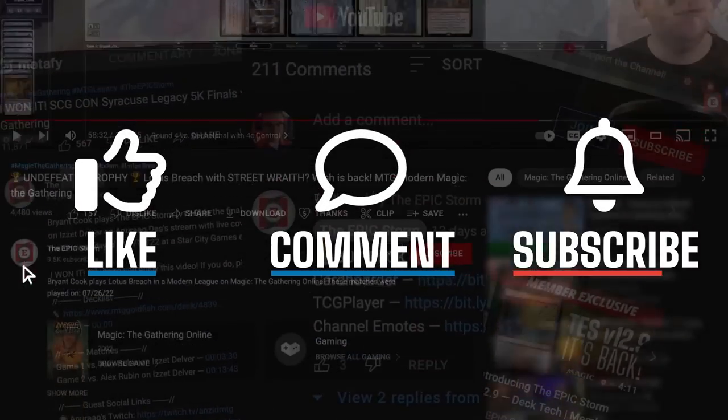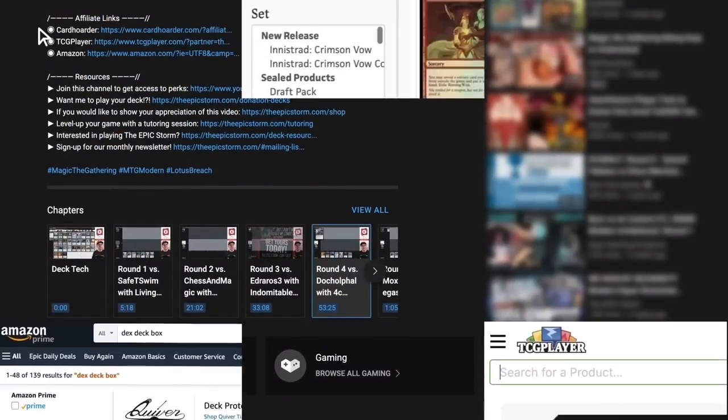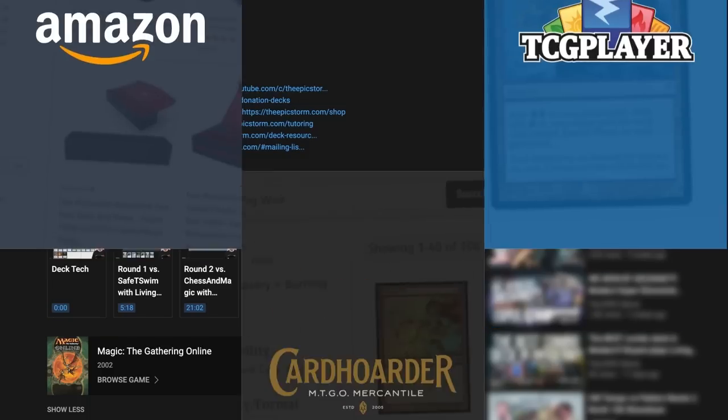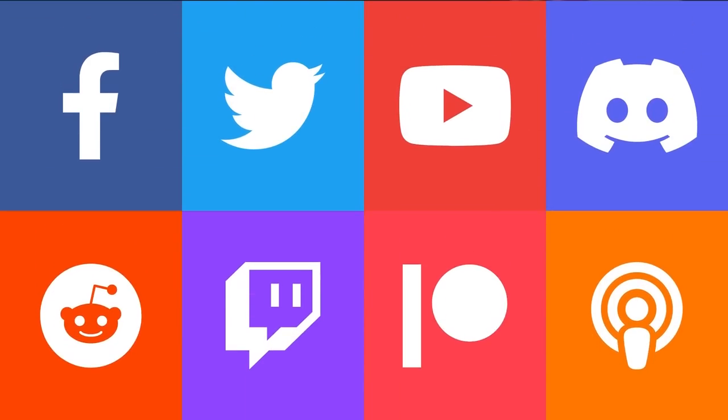You're still watching — make sure to give this video a like, comment, and subscribe. While you're near the description, here's a reminder to use our affiliate links if you're going to make a purchase from Amazon, Card Hoarder, or TCG Player. Just above those links you'll find our social channels — make sure to join those to connect with us.